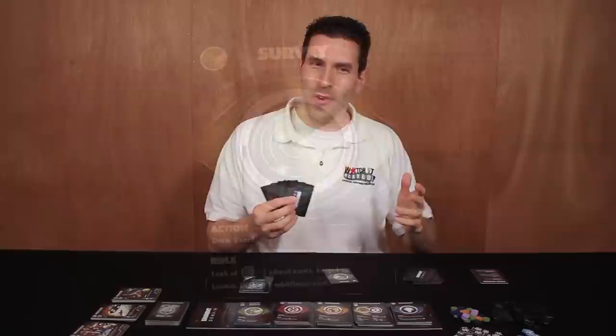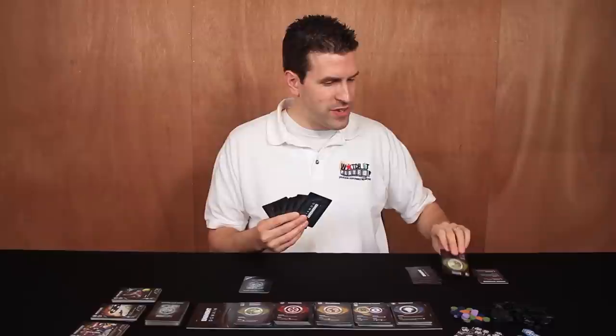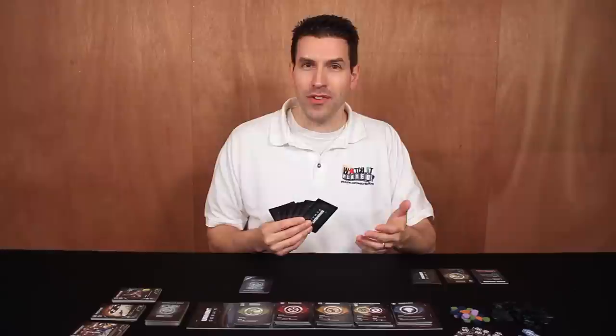So in this case, if we played the survey card, we would be able to draw two cards from our personal deck. I can draw two cards, add them to my hand now, and once your action phase is over, the card that you played goes face up into your own personal discard pile. Now the action phase is optional — you can skip it if you want.